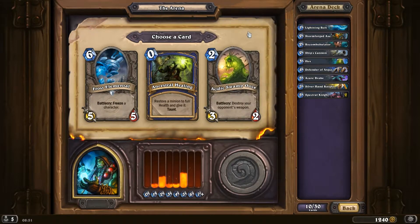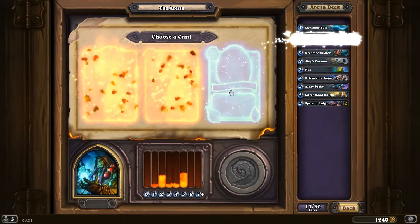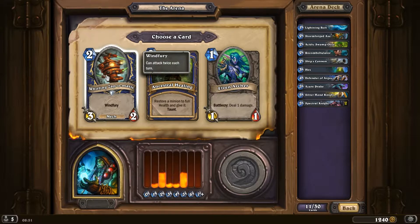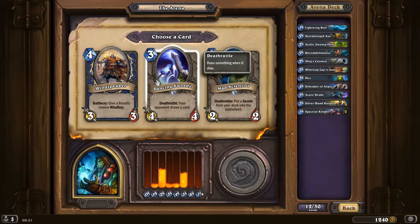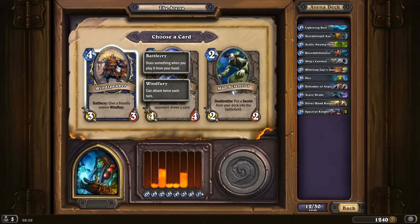If I was a Warlock I would pick the Molten Giant, but can't really harm myself as a Shaman. Let's get another 2-drop, especially since we have such an excellent one. Now we're getting a little full on 2-drops though. We do need 3-drops, but probably not that one.